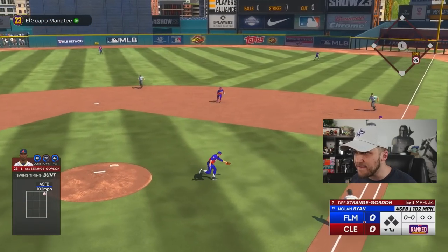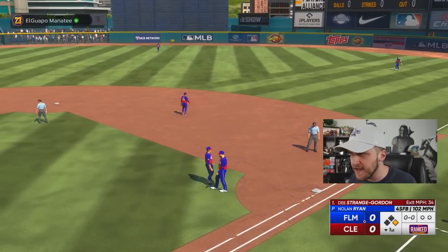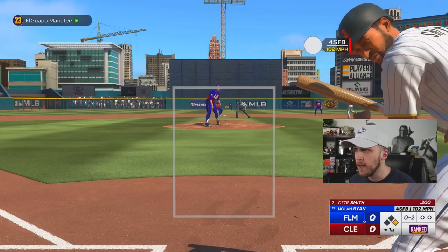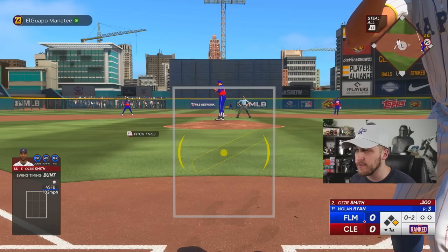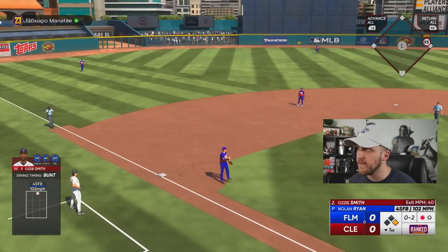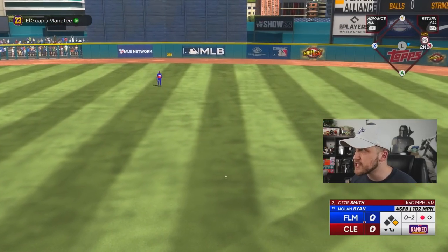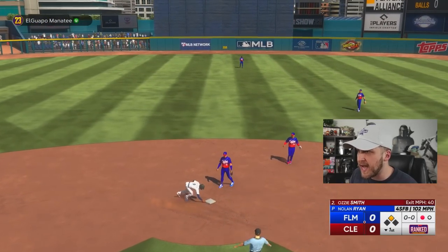Dee Gordon, 95 speed. Nolan Ryan got there with the quickness, and we're safe. Now we're going to do a little bunt and run. I guess that was a foul ball. I cannot believe I have to bunt with two strikes, but we're going to go ahead and do it. Just put it down. That's probably the worst bunt of all time — how does he have 99 bunting? Go to second — he botched it. We technically bunted, but we got out in the process.